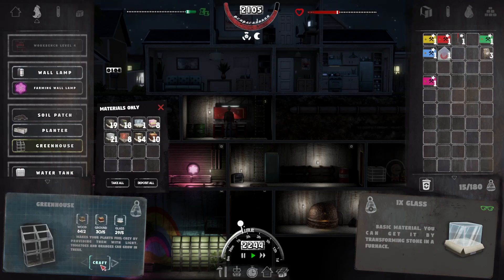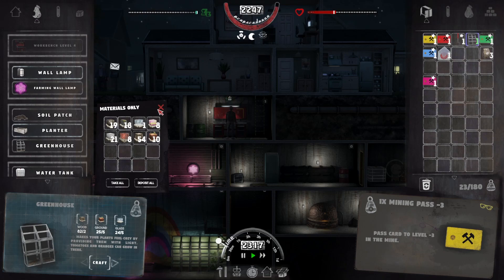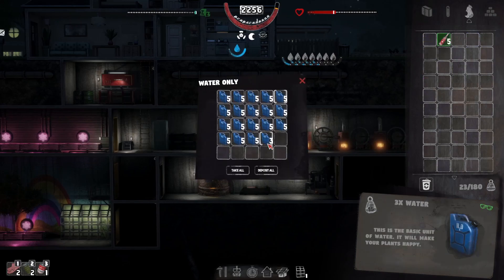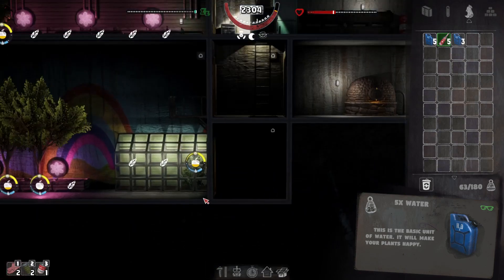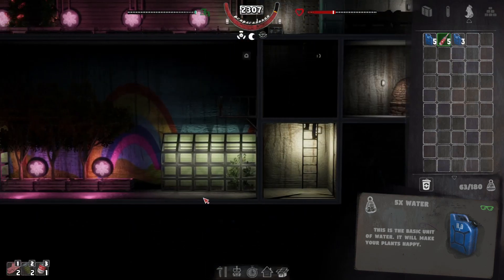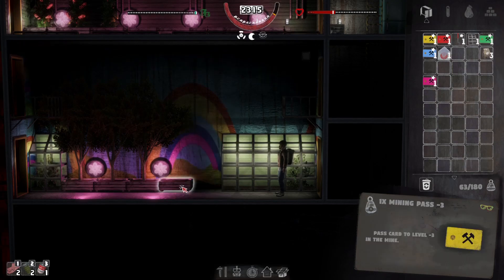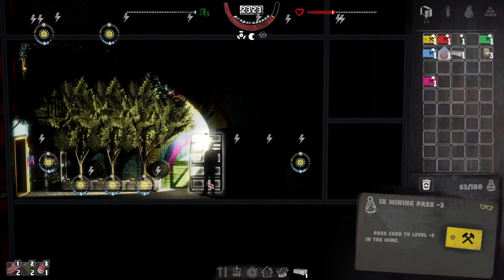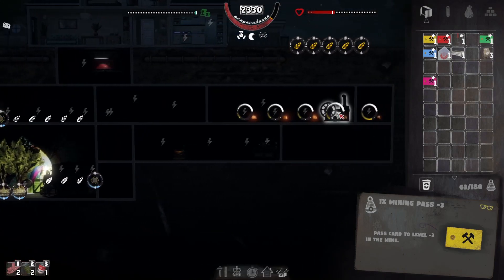That takes two hours - damn, that takes a long time to make. Let's hopefully make it. There we go! I want to get that one in and then we're all good. Let's grab a bit of water because these trees probably need it - they are big trees so that makes sense. We're running out of juice. Can we get that one in? I don't think we can - we're going to have to move that. Let's pull that one up, we don't need it. So all four generators are not enough.